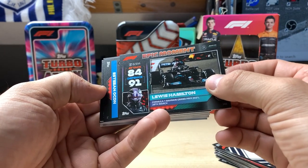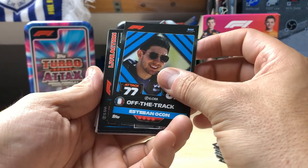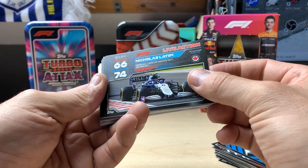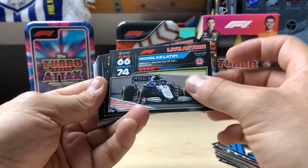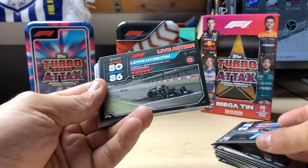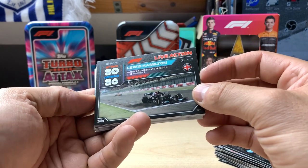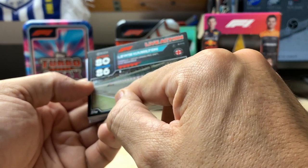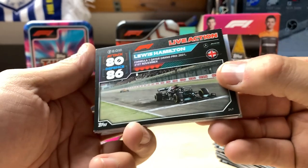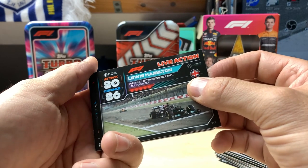Lewis Hamilton from the Bahrain Grand Prix - that's cool. Oh, here's Esteban Ocon - I knew he'd be knocking about somewhere. Nicholas Latifi from the Nagydíj - I forgot what track it was. Turkish Grand Prix, Esteban Ocon. Lewis Hamilton - I don't think I've got that one - Lewis Hamilton at the Qatar Grand Prix. That's a great picture, dust getting kicked up. But you can't see it because of my hand. That's a great picture - and then McLaren behind, of either Lando Norris or Ricciardo.